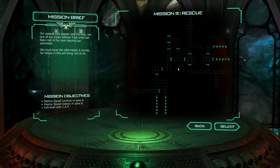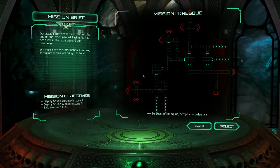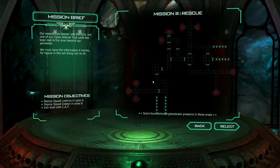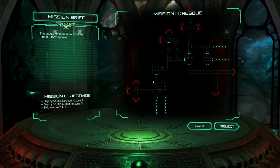Our assault cuts deeper into the Hulk, but one of our cyber-altered task units has been lost in the zone beyond our perimeter. We must have the information it carries, for failure in this will bring ruin to all. Sergeant of the Squad, accept your orders. Two squads are at your command. You will deploy all Terminators here. Scans have detected Gene Steeler presence in these areas. You must retrieve the 40C-AT. The enemy seems to know what we intend. They approach.